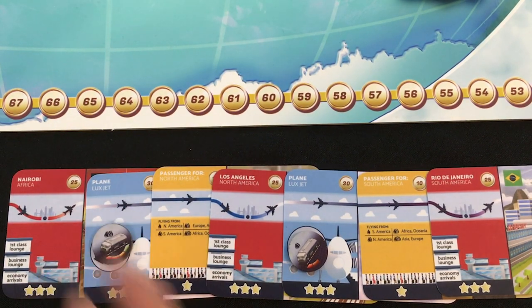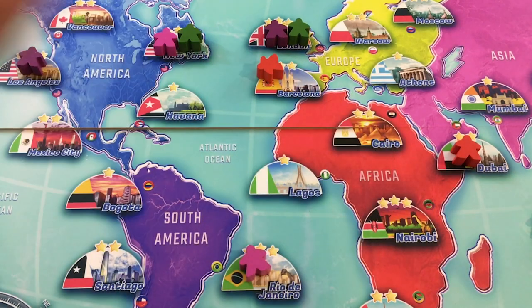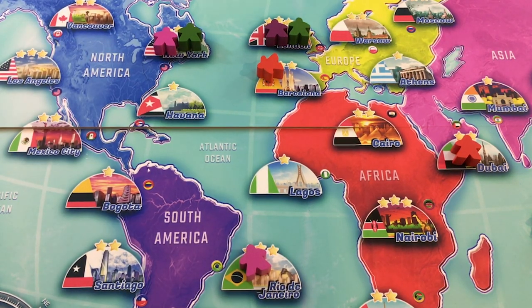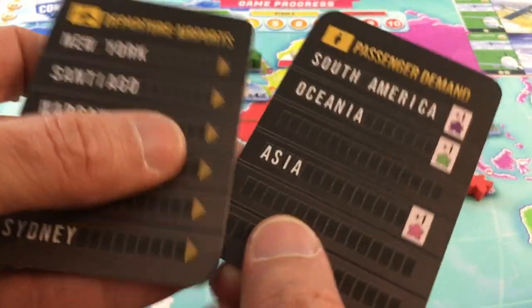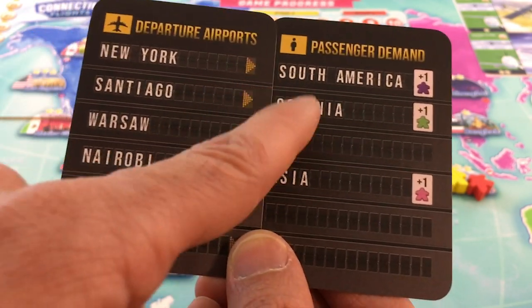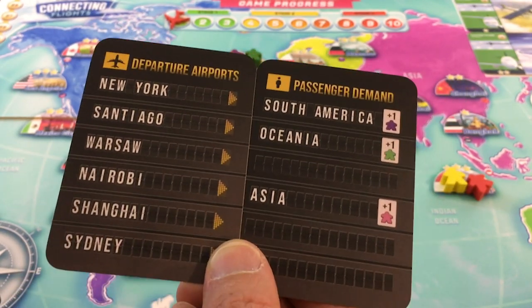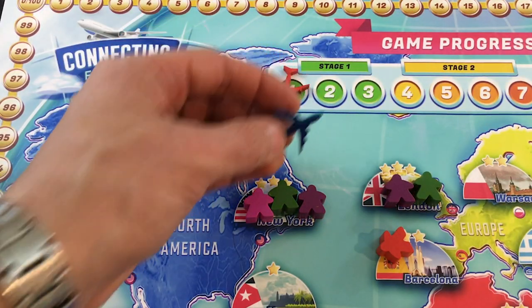From Nairobi to Los Angeles with four fuel — the two blue meeples land and disappear home. Then from Los Angeles to Rio de Janeiro, the purple meeple is delivered. Three meeples cleared. New low demand means three new meeples: someone in New York going to South America, someone in Santiago going to Oceania, someone in Nairobi going to Asia. No airports with four people, no color run out — no penalties. Income brings me back up to 45 money. On to round two.